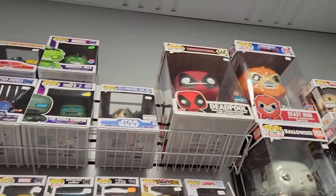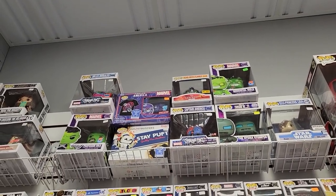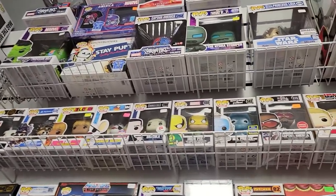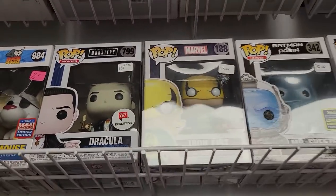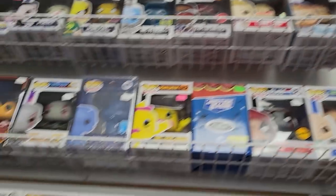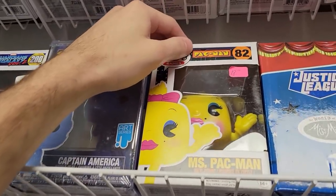Alright guys, on this wall they have a Deadpool tenant up there, Lion King Deluxe, cigar with flames, Stay Puft. Some more Alice Through the Looking Glass. Universal Monsters Dracula, Iron Fist — that's a pretty cool one. Captain America, I actually have that one. We got a Drax there. Oh, Mrs. Pac-Man — that's a pretty cool pop.